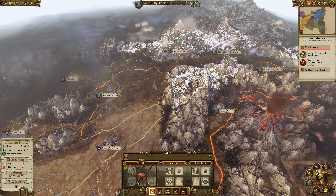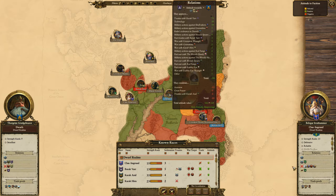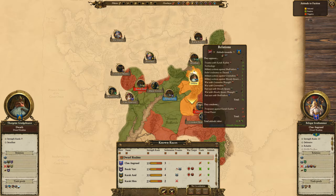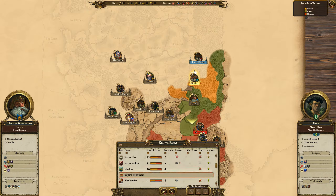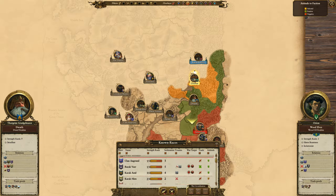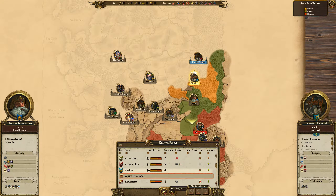Not too much to do. Let's go to the diplomacy screen — I thought they liked me a lot. They don't, they hate me. Zufenbar and Karak have basically the entire northern part. I want to try to confederate with those dwarves. I'd also like to trade with Karak Kadrin. Let's initiate diplomacy — hello good sir. Success is low — let me try offering payment.